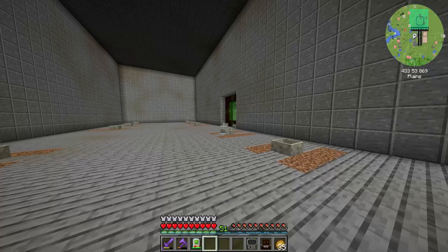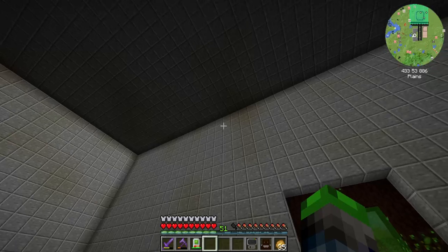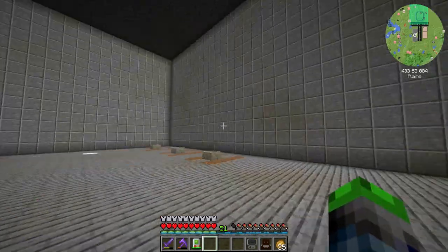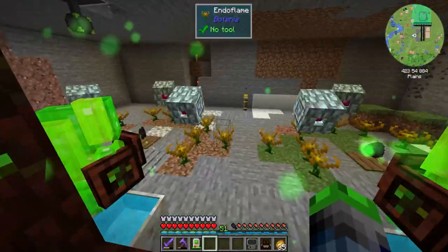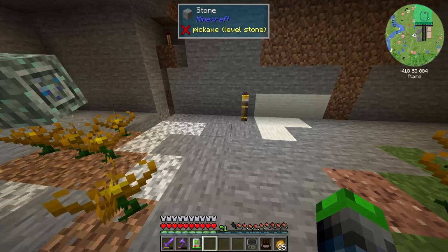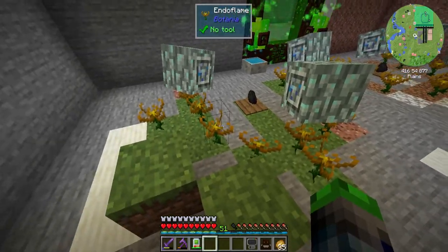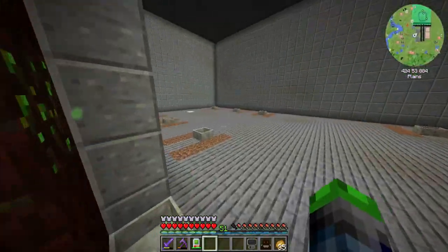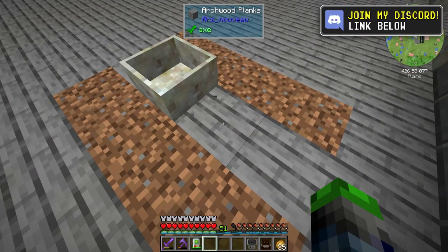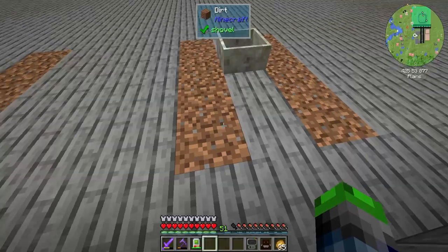Alright guys, so last episode we went ahead and built this little area back here. I did go ahead and change this a bit so it just looks a little bit better. This is all extremely temporary — just so I didn't have to look at all the different ores and stuff. Last episode we made this here, and I did go ahead and upgrade these to the Elven mana spreaders off camera. Each one of these spreaders has four of these little endo flames connected to it.